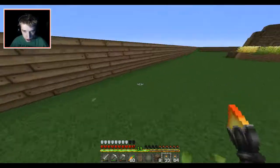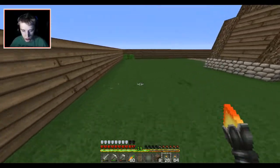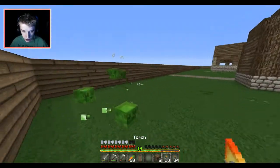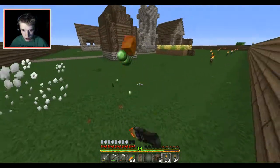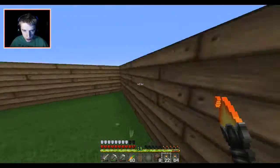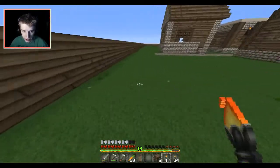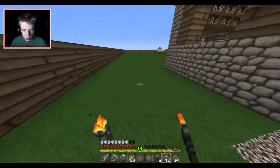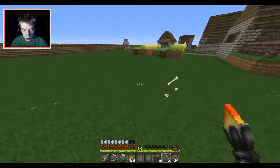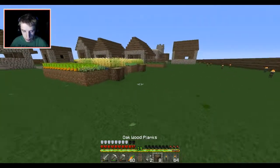Just gonna throw these torches around the corners. This probably isn't going to do anything, but it's kind of necessary. In this series we're going to go around and start looking at what we're going to do. I tried to leave myself enough room to build onto this village but I don't think I left quite enough — that's all right. I know mobs don't spawn within 25 blocks of your character and my house is right over there, so hopefully this will prevent mobs from spawning right in my backyard.